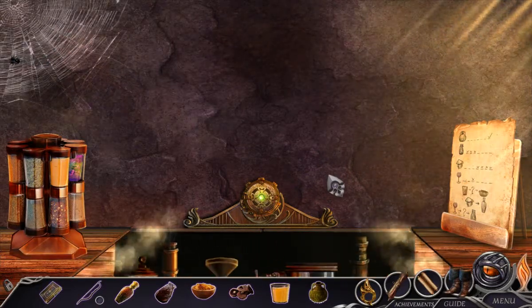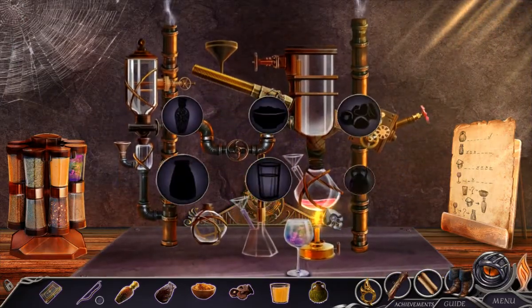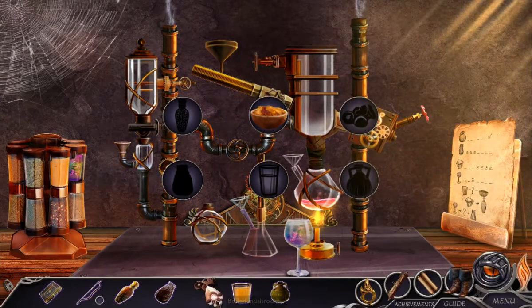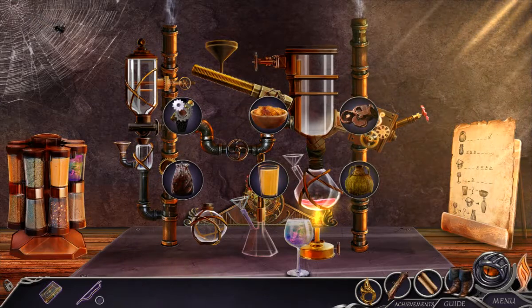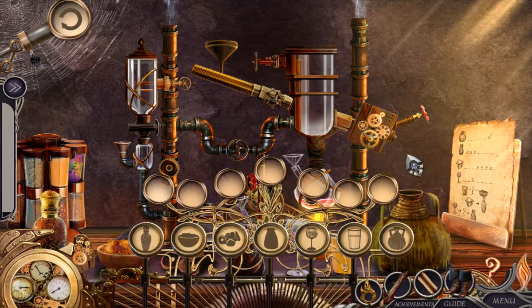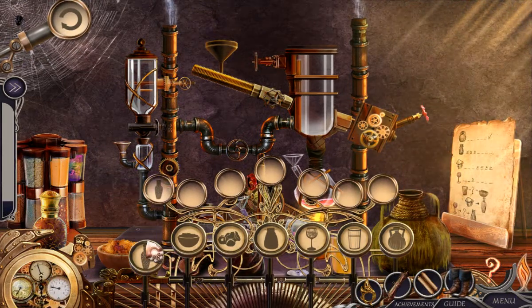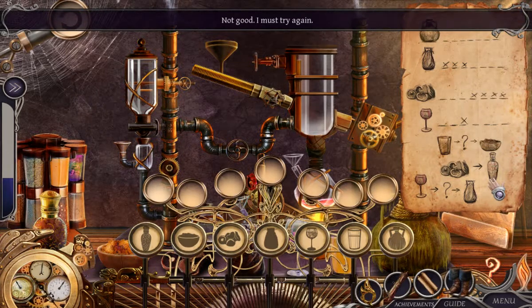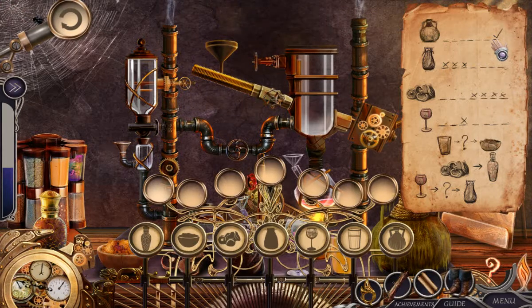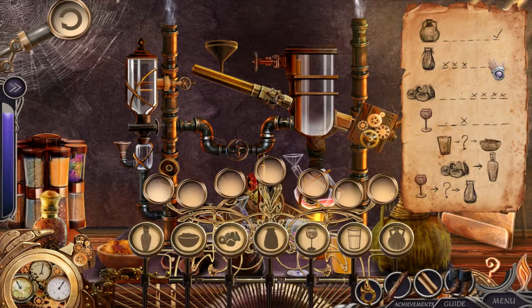Steam — steam powered. There we go. Now we just need to do the whole puzzle thing. Oh, order — okay, you know wine is last. Let's see if we can figure this out. One, two, three, four, five, six, seven — wine is there, it is seven, right? Yeah, okay.